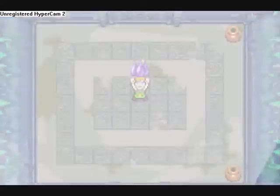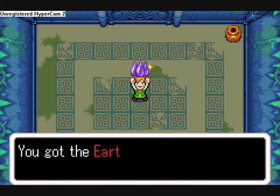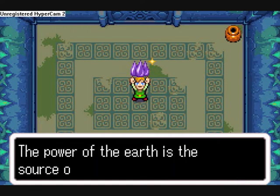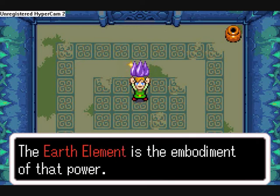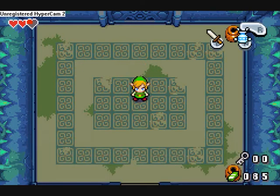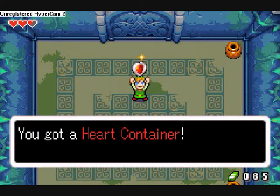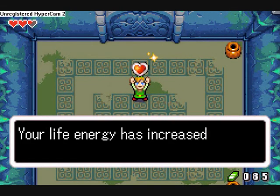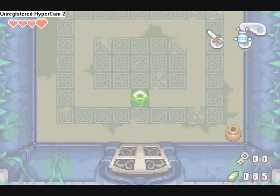Here we go folks — we've now collected the shiny MacGuffin, I mean the Earth Element, yeah that's it. Earth Element — it's the source of all different things. I'm pretty sure for fish, for example, water is the source of their life, but ah well. We'll take the green portal and I'll see you later!